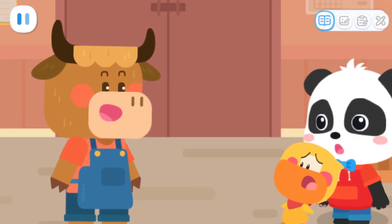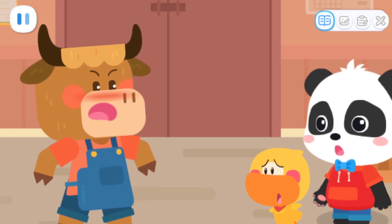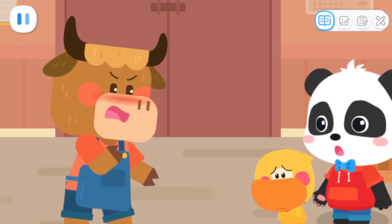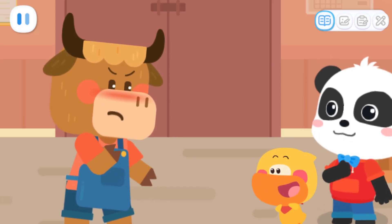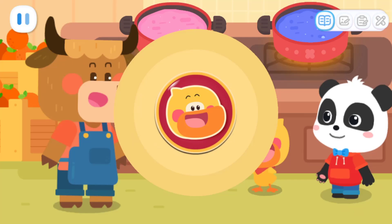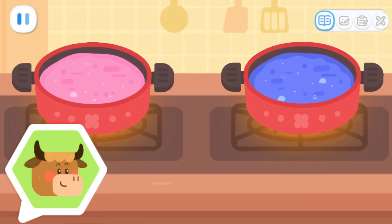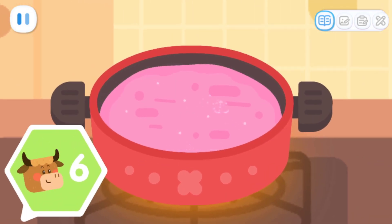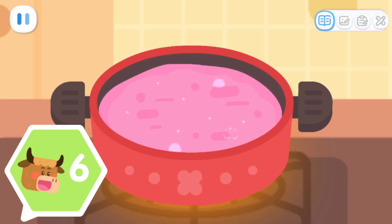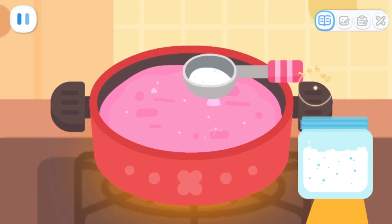The naughty cat has broken the jam! There's not enough jam left! I need to hurry up and make some! Let me help you! Here is the jam that is being boiled! Just add some sugar and it will be ready! For a pot of strawberry jam, it needs six spoons of sugar! Let's add some sugar together!